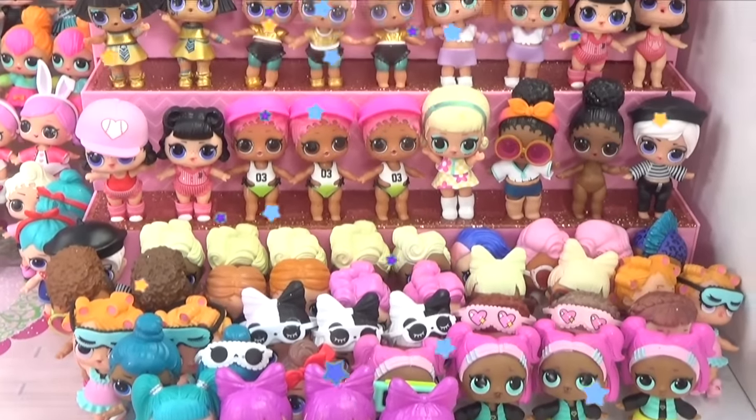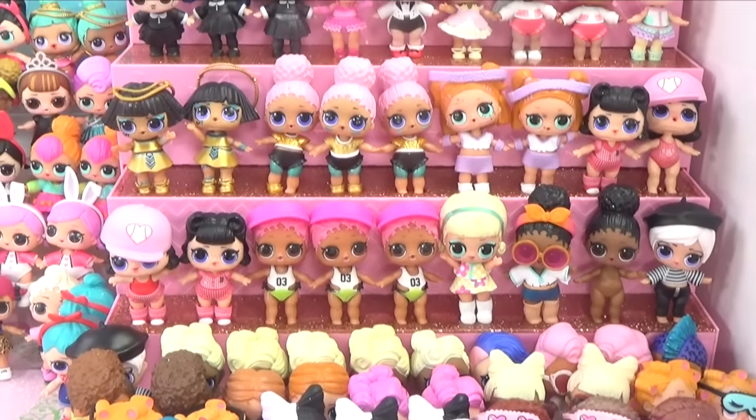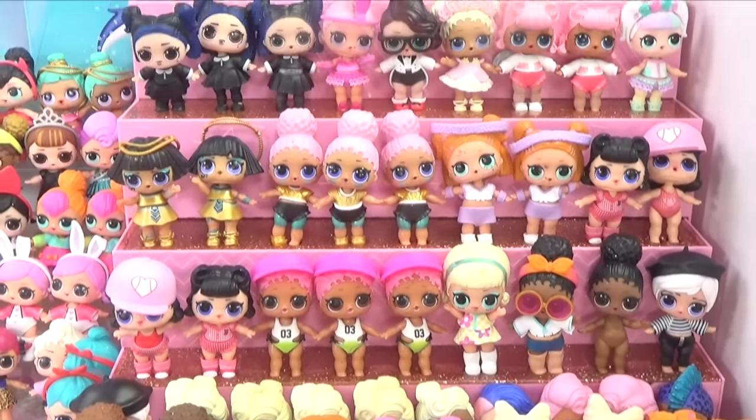Probably the busiest series is Series 3, Confetti Pop. Let's go ahead and go by club. We have the Glitterati Club with Boss Queen, Madam Queen, and Independent Queen. Then we have our exclusive Pearl Surprises — Wave 1 and Wave 2 — Precious and Treasure. We've got the Opposites Club with Dawn and Dusk.